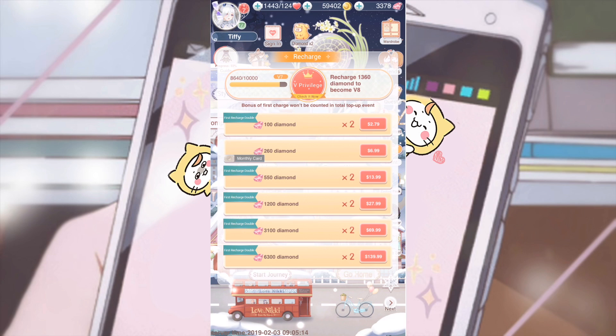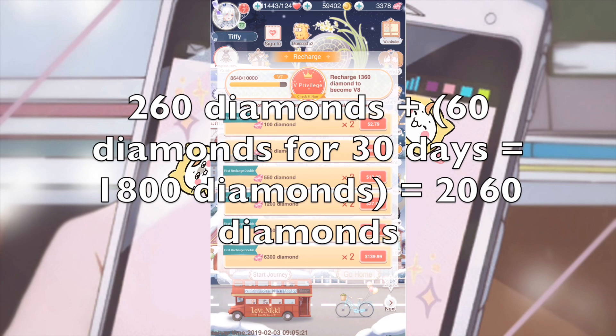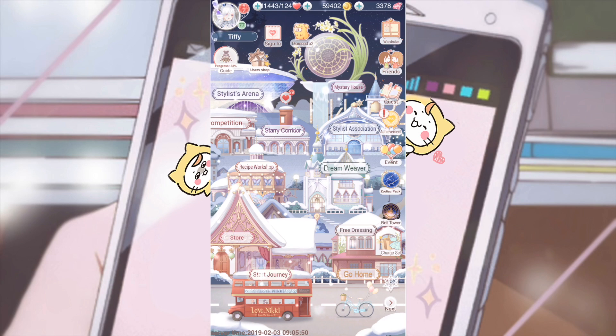With the recharge pack it's 260 diamonds, but you also get a monthly card. The monthly card gives you 60 diamonds for 30 days — that's 1,800 diamonds — plus another 260 diamonds, so that's 2,060 diamonds total, and you also get a recharge set. In the long run it's better to get the monthly card, but if you really need diamonds right now, the 550-diamond option might be for you.